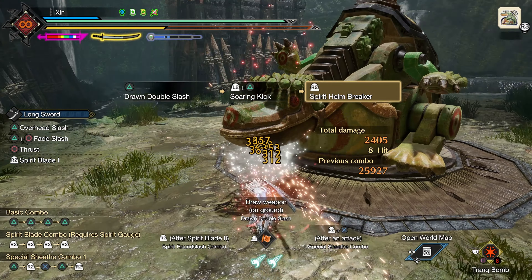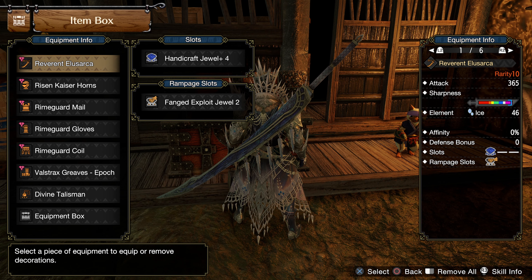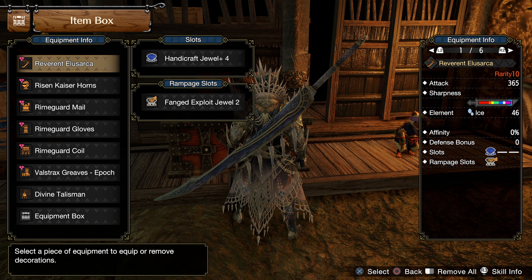Now without further ado, let's get started. For the weapon, we are using Valkana's weapon for ice damage. You can also use any other elemental longsword as well as a raw longsword. On this, I slot in a Handicraft Jewel level 4 and an Anti-Monster Jewel in the Rampage slot.